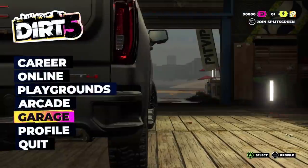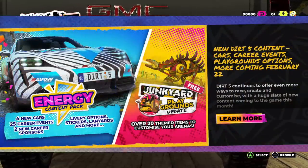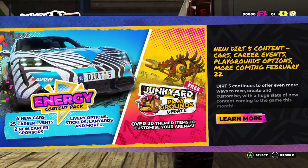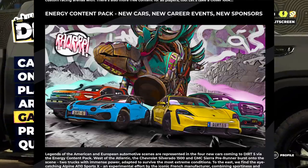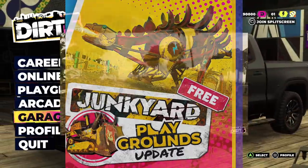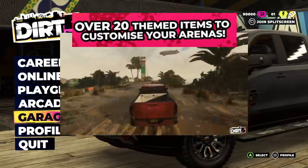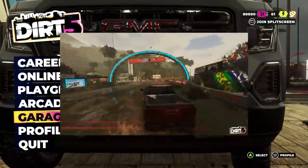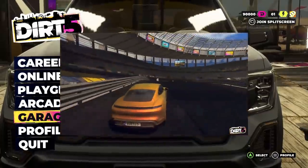Welcome back to the channel! Dirt 5 is here today with a brand new update 3.0 — the Energy Content Pack. We have four new cars, 25 career events, two new career sponsors, and a brand new Junkyard Playgrounds update with over 20 themed items to customize your arenas. Best of all, this is a free DLC pack. Huge thanks to Codemasters for making this happen.